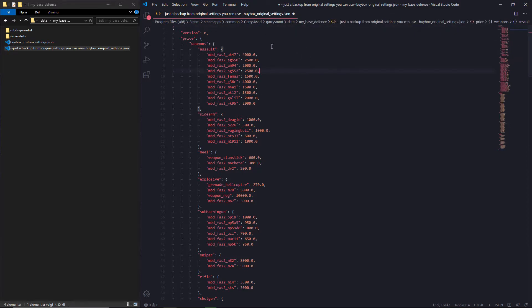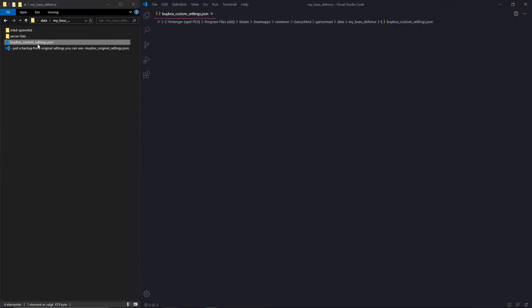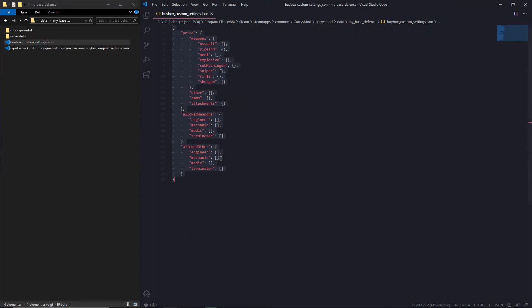This is VS Code — that is the correct name. Let's open up the buy box settings. I will replace this. If you do not fill in these values, you will use the original settings.